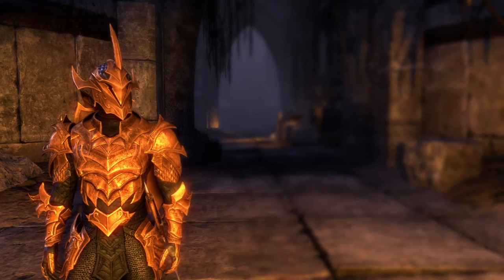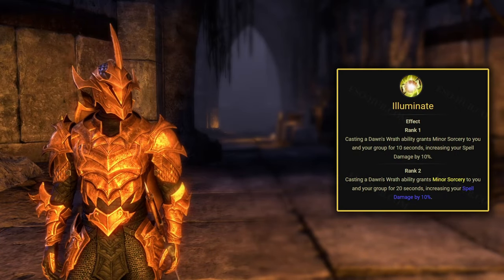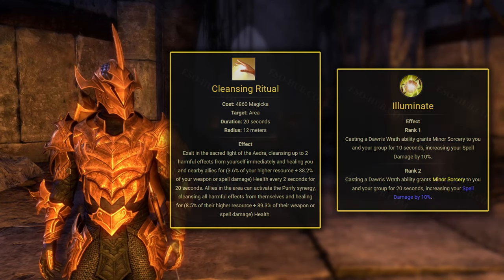Of course the Templar isn't without weaknesses. The utility they bring for the rest of the group comes in the form of Minor Sorcery and Depurified Synergy, which are easily covered by a damage Templar or a healer Templar instead.